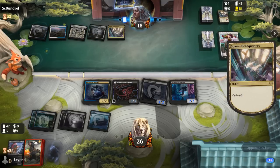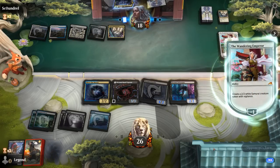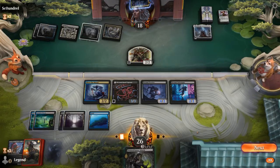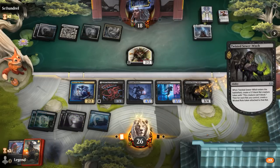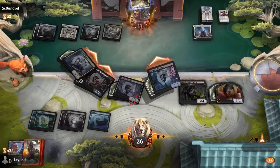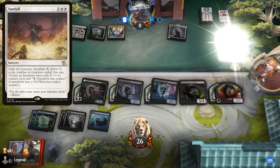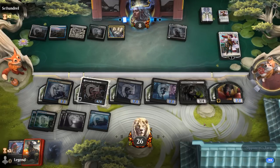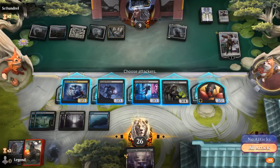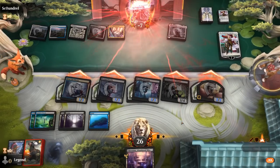Now we've got to hope to dodge another sweeper. A Sewer Witch off the top — that's one of our best draws here. It's a lot of damage coming in, so we just have to dodge a Sunfall off the top. It's going to be another Wandering Emperor — pretty good. Our opponent still seems very dead here, and getting to discard an extra card with the Informant ended up mattering. On to the next one.